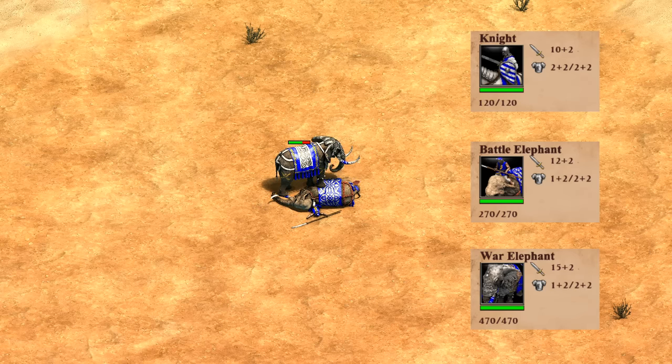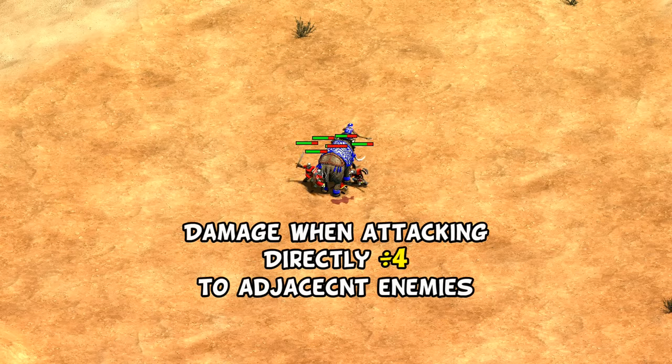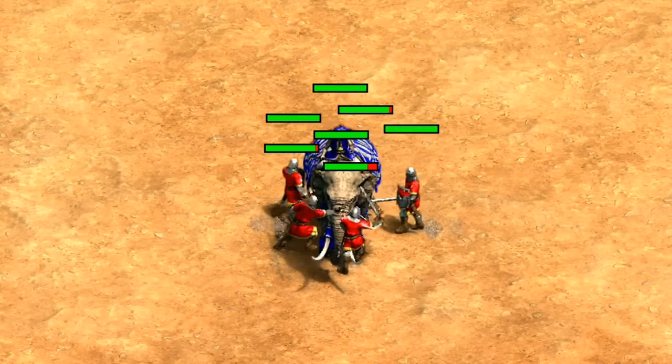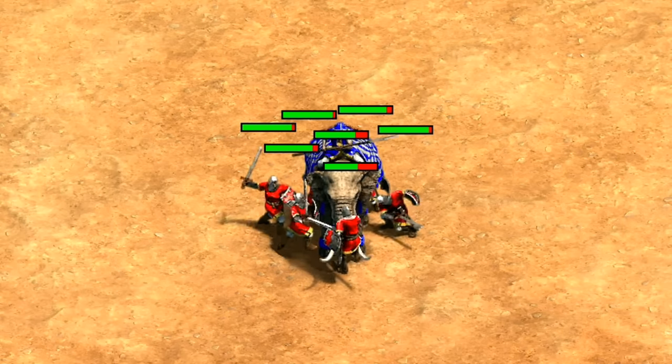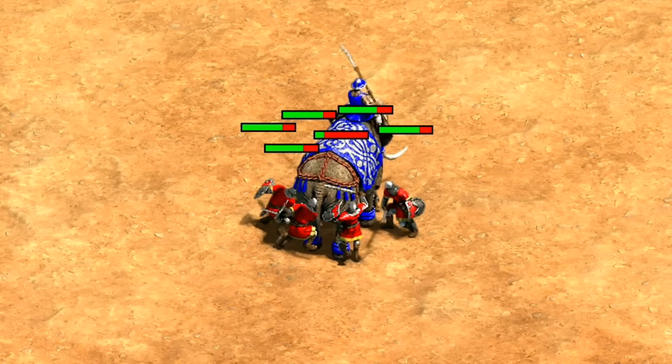One useful mechanic to know when using or playing against battle elephants is that, unlike virtually all cavalry, they deal damage to adjacent units when attacking. The way it works is it divides their usual damage by four after armor is factored in, tracking any decimals — which means they can theoretically do up to about three times their usual attack when fully surrounded. So far they seem expensive but deal unexpectedly good damage with a ton of HP for cavalry, so what's the drawback?